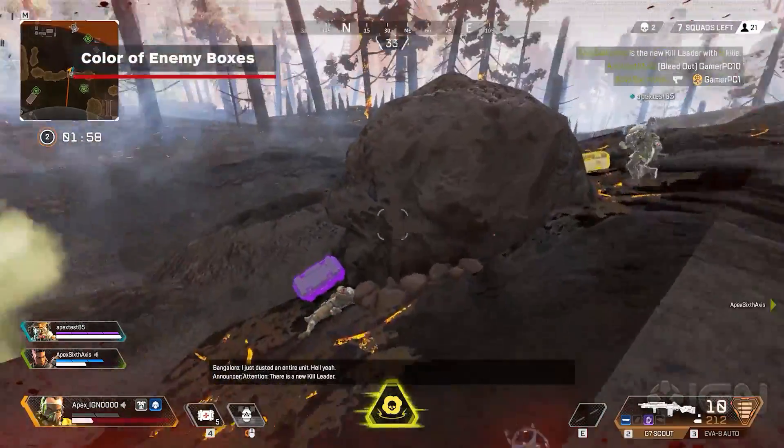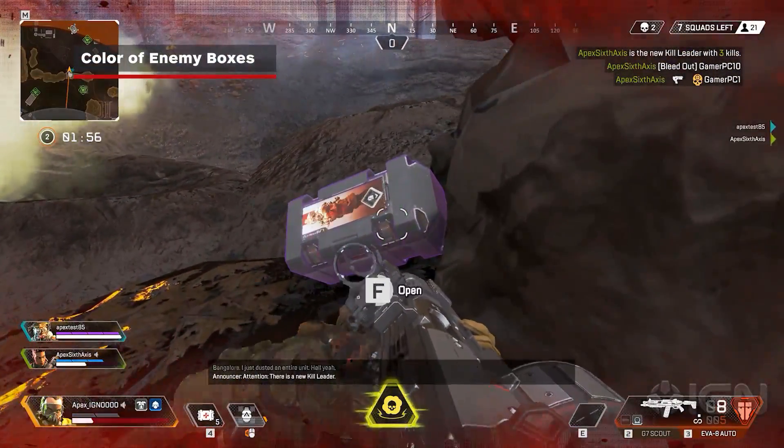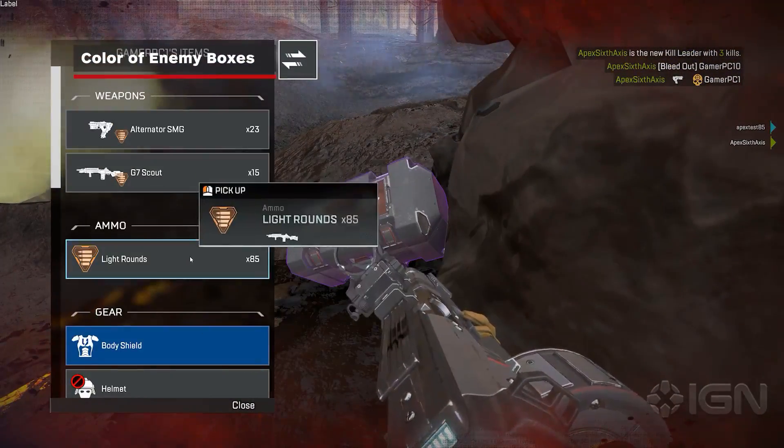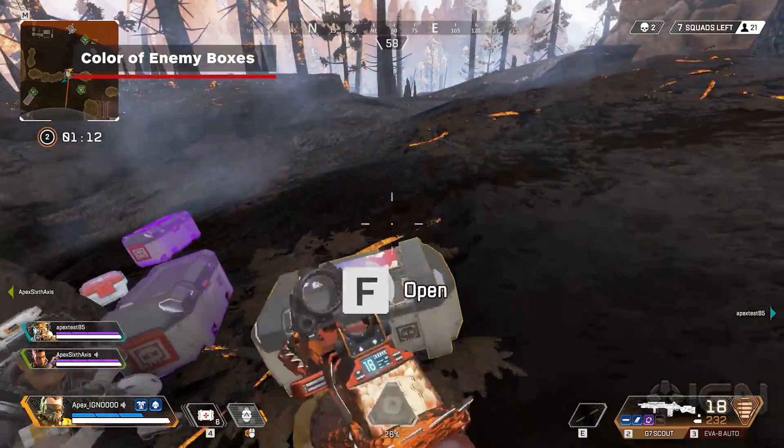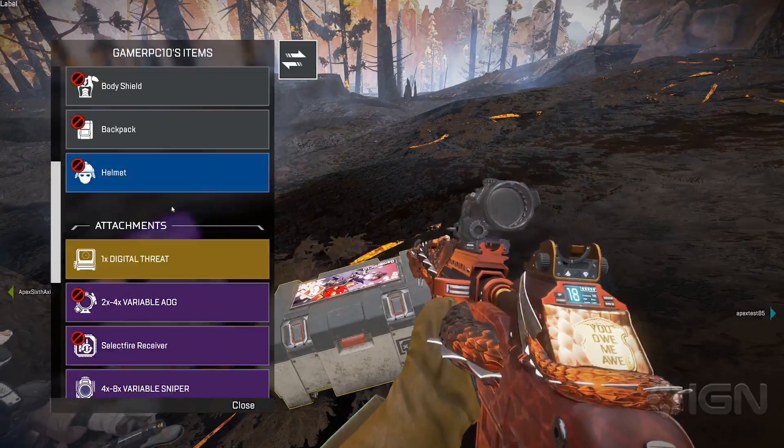Similar to other battle royales, fallen players will drop their loot in a box once killed. However, in Apex Legends, player boxes will be different colors, distinguishing the highest level of loot rarity that the defeated Legend had.